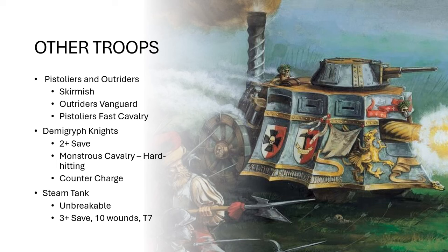The Steam Tank is incredibly hard to kill — three-up save, ten wounds, Toughness 7. The frequency with which you're going to be wounding this on sixes, or even fives, and then having to deal with a three-up save after that, is very low. And then it's Unbreakable. So this guy is like the anvil of anvils: you shove him into something, he's not going to do a lot of damage, but he is going to be in the way and tie something up forever.